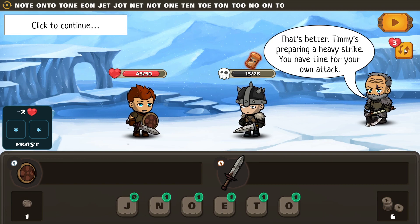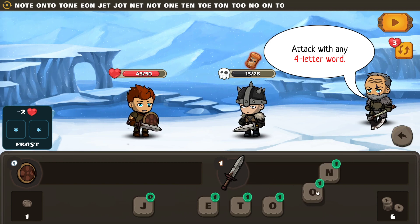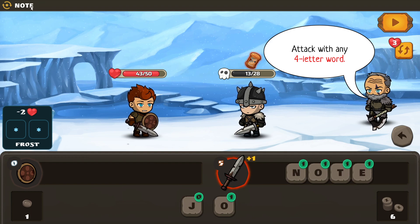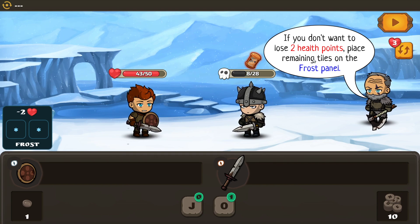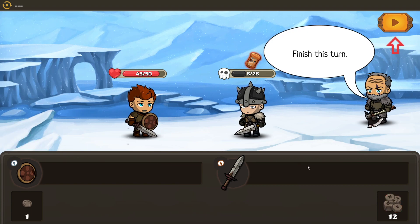The enemy is preparing for a heavy strike — you have time for your own attack. Any four-letter word? We'll do 'notes'. I really wish I could just click that word and have it fly in there. Don't lose two health points — place remaining tiles. Did his jade just become part of my deck? I think it did.